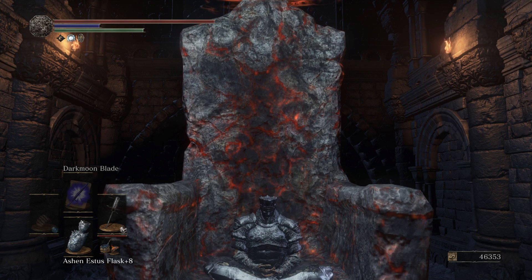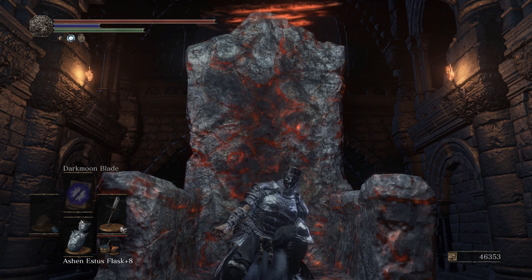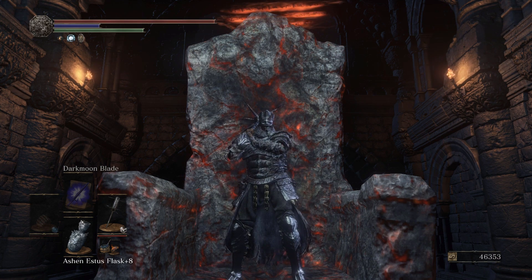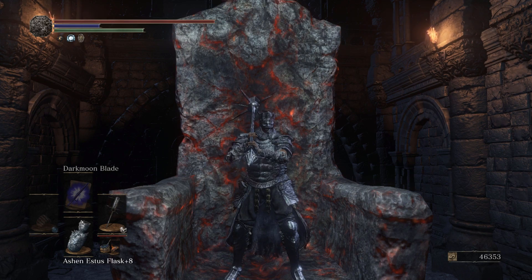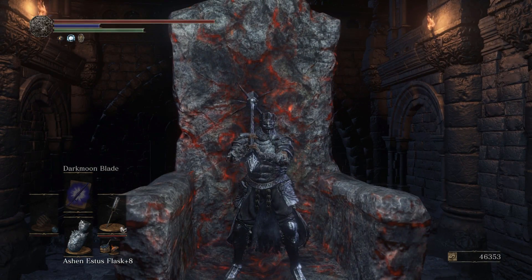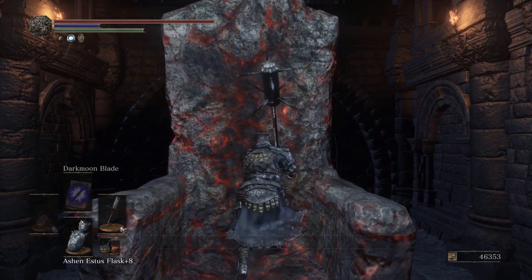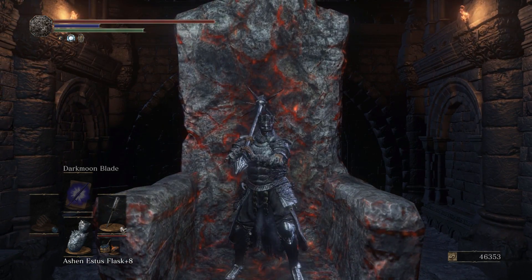What's up guys, ChaseTheBro here and welcome back to another Dark Souls 3 video. Today I have a special treat for you guys. I have finally made yet another overpowered build — well, a one combo build anyway — and it's centered around the Spike Mace, which is currently one of my favorite weapons, so it gave me great honor to try and focus a build centered around its true combo and taking out the opponent in one combo.